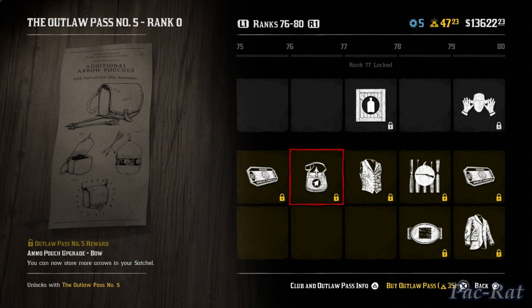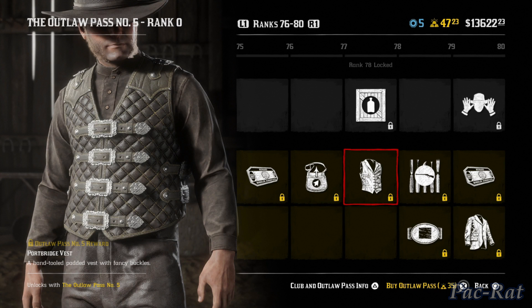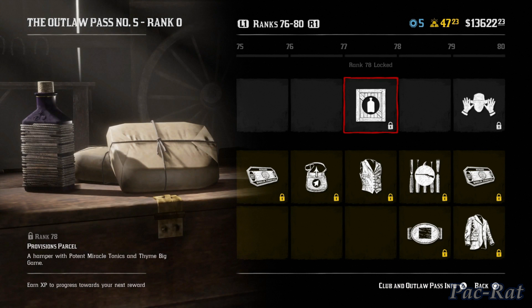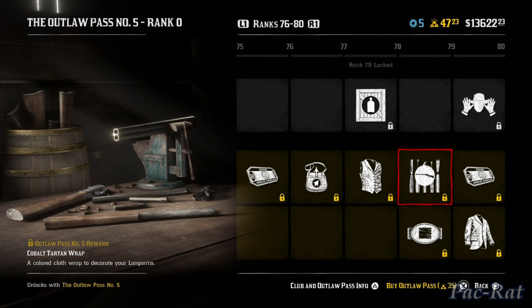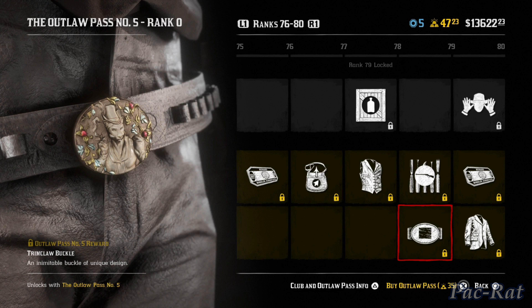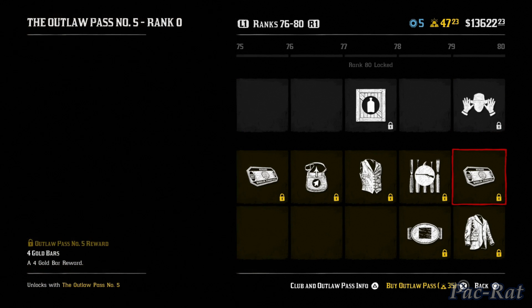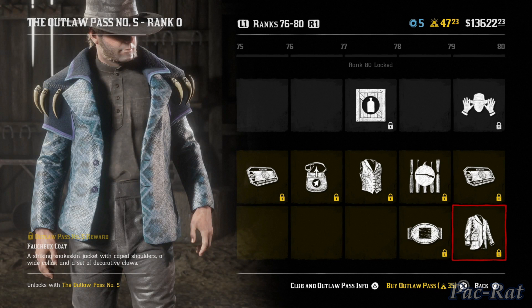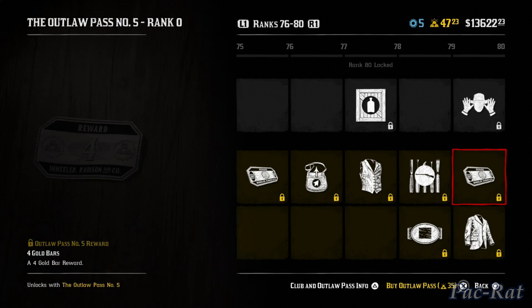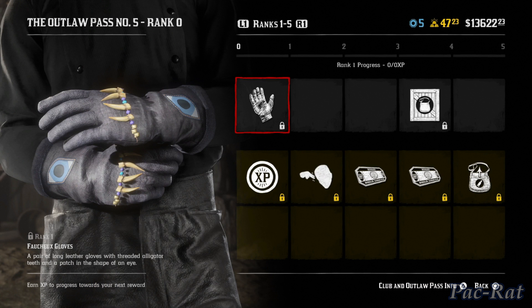The bow upgrade is on, and this vest is looking good in the last tier — I'm definitely going to rock that. More provisions which will help you in PvP. A wrap, another buckle — for some reason at 79 instead of 80. Four gold bars at the end. Another emote and the jacket — yes, this jacket goes with the other parts of that outfit. Worth noting you're only getting 80 ranks in this Outlaw Pass, which isn't much really.